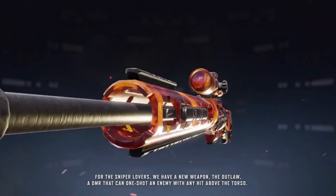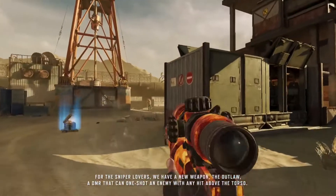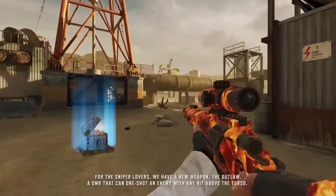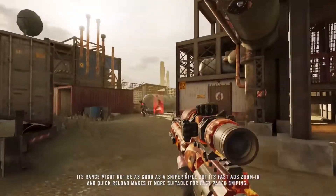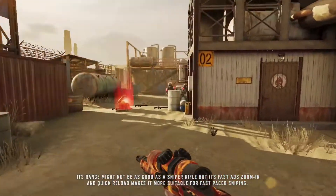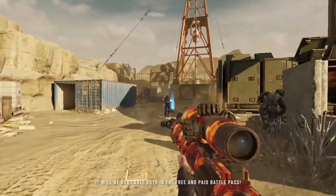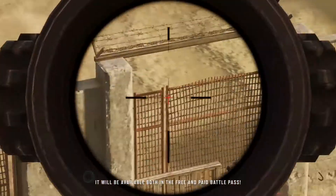For the sniper lovers, we have a new weapon — the Outlaw, a DMR that can one-shot an enemy with any hit above the torso. Its range might not be as good as a sniper rifle, but its fast ADS zoom-in and quick reload makes it more suitable for fast-paced sniping. It will be available in both the free and paid battle pass.